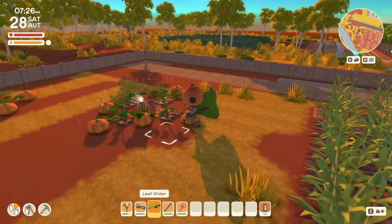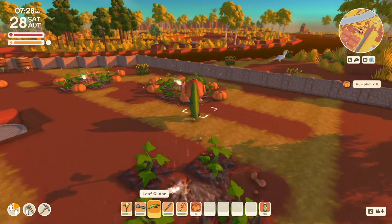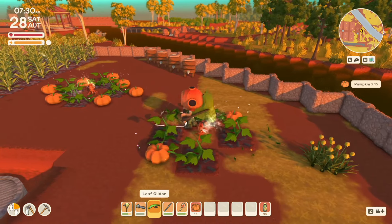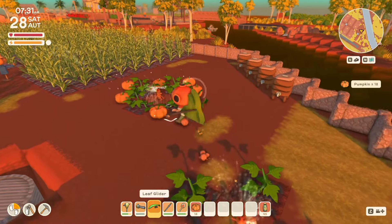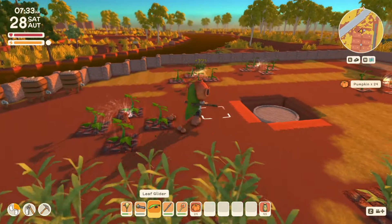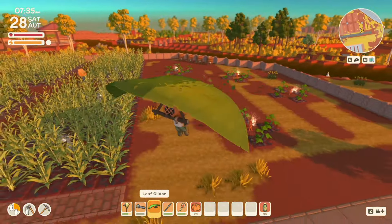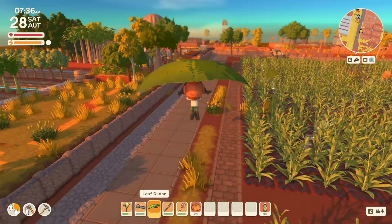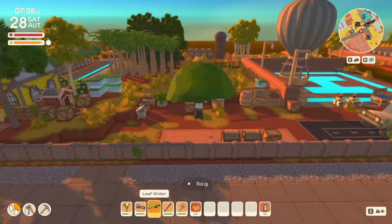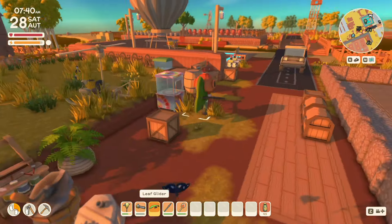Our pumpkins did get done before the end of autumn, which is kind of surprising — I didn't expect that to happen. So that's cool, we actually got some pumpkins out of the deal. I'm thinking if we use those annual yearly fertilizer things to do pumpkins and melons or whatever, we can have our own pumpkins. That sounds like a plan, but we're not focused on that today.